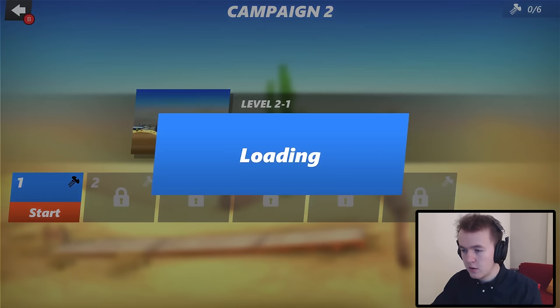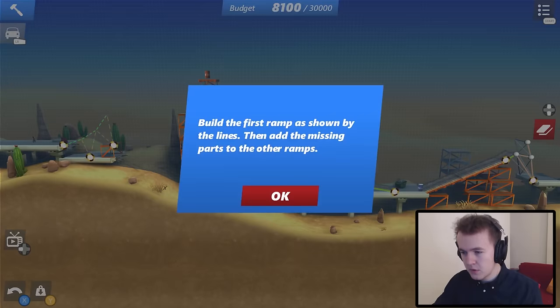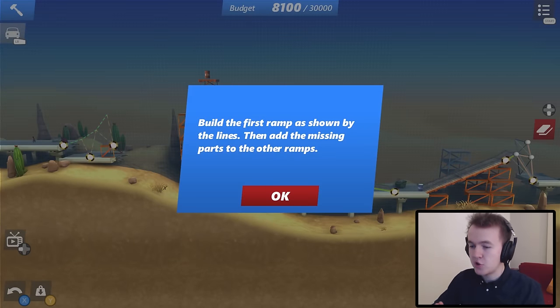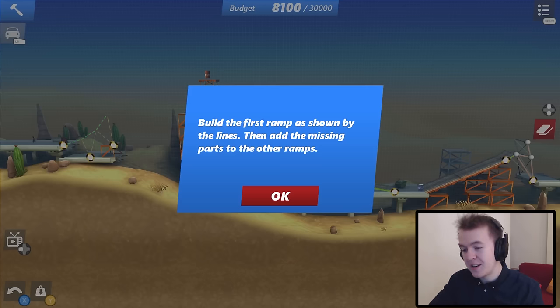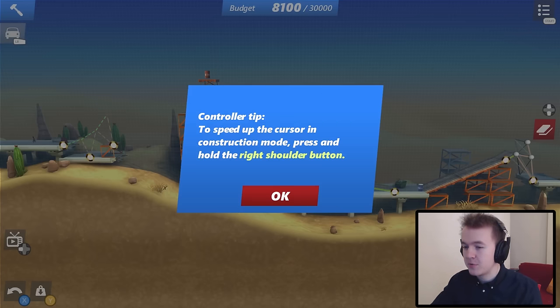Anyway, 2-1, all we have to do is reach the finish. Build the first ramp as shown by the lines, then add the missing parts to the other ramps. Why can't you just let me do it on my own? I have a feeling there's going to be a few more tutorial levels. By the time we get to the third campaign, I hope we're going to be on our own, because I'm fed up with tutorials.